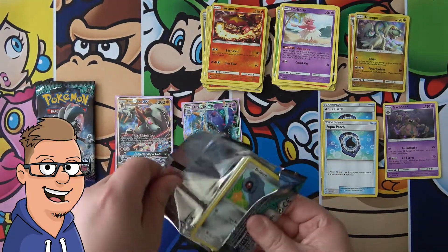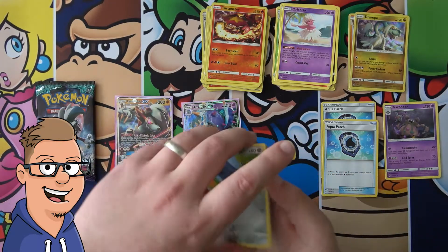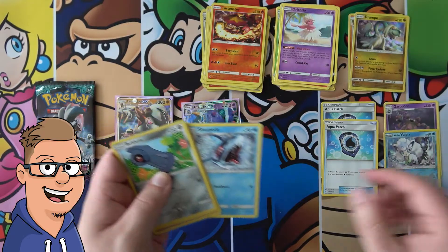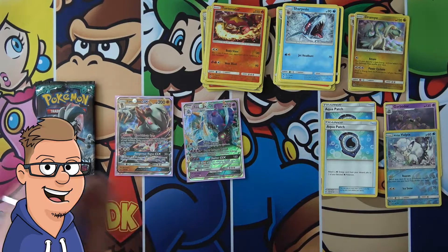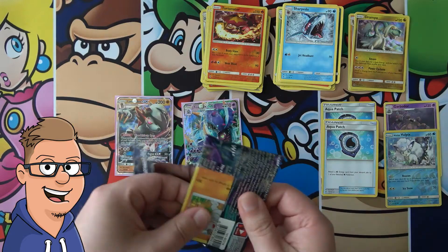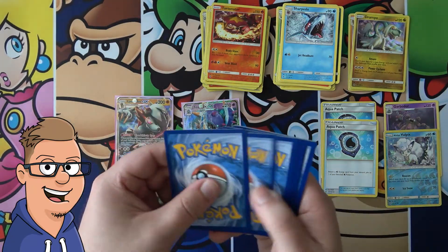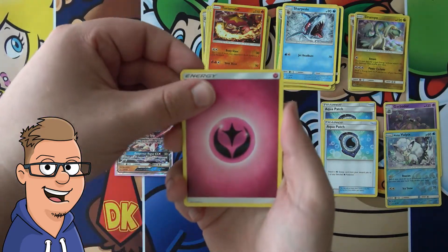Two packs left here, you guys. Hopefully there's something good in this one. Another green? Oh god. Beldeum, Rockruff, Machop, Trubish, Delibird, Alolan Vulpix reverse - looks pretty good, let's put that down there. Sharpedo - nope. Alright you guys, last pack! Hopefully this is the one. Okay, please don't be green - okay good. But now the question is, is it a GX? We will find out. Fairy energy.